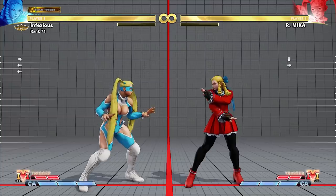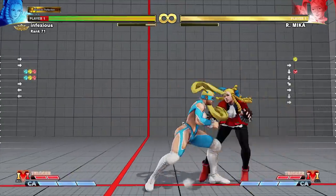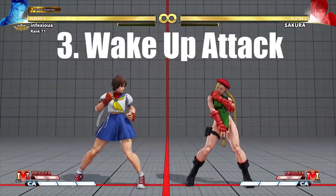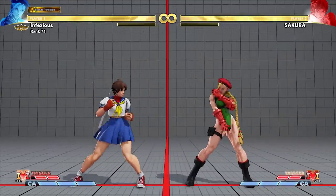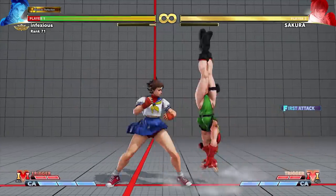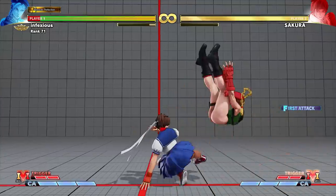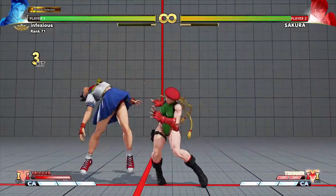The disadvantage of backdashing or jumping is that you will be left vulnerable to your opponent's attacks as long as they time them correctly. Wake up attack. This involves waking up with a quick attack. The advantage of waking up with an attack is that you can sometimes turn a defensive situation into an offensive one. In this example, Sakura knocks Kami down and mistimes her standing medium punch. Kami wakes up with a crouching light punch and she is able to capitalize on Sakura's mistake with a counter hit combo.